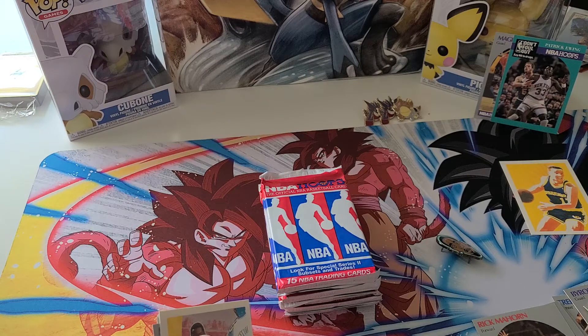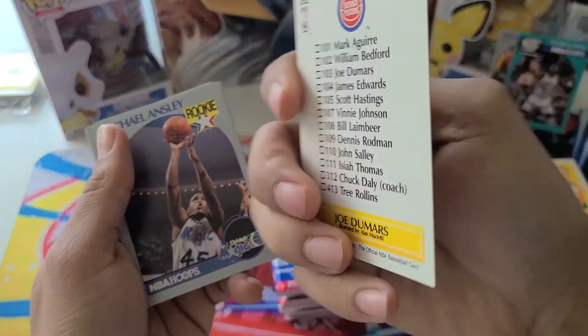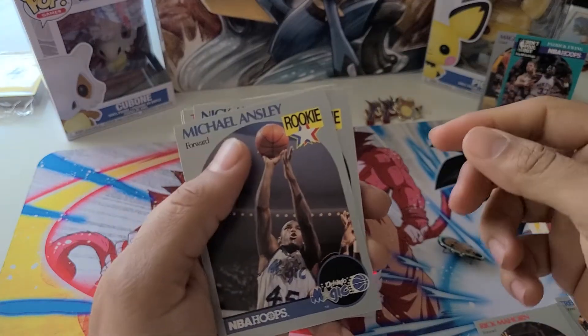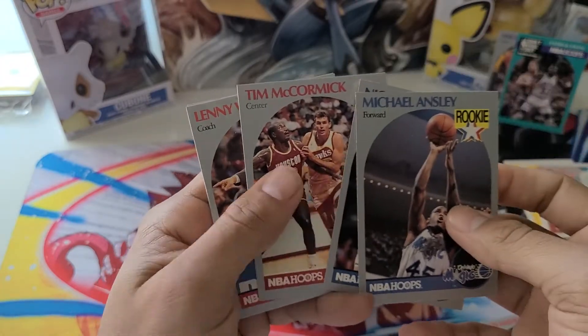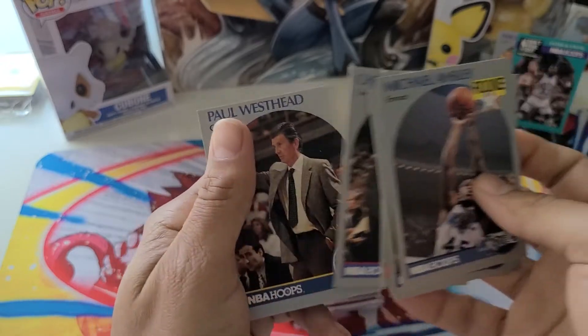Sorry guys, I had to cut my last video short. We're still doing some NBA opening, trying to find Jordan. This is the last card that was pulled on that — a Joe Dumars. I really like these cards, they're really nice. If we can find some Jordan ones with that same design, that'd be really cool. We've got Nick Anderson, these are all rookie cards, Tom McMorn, Lenny Wilkins, Chuck Daly.